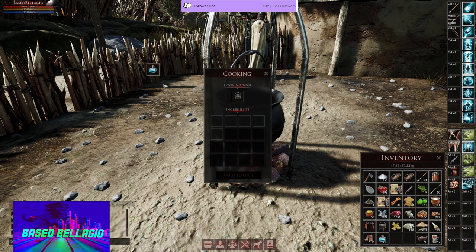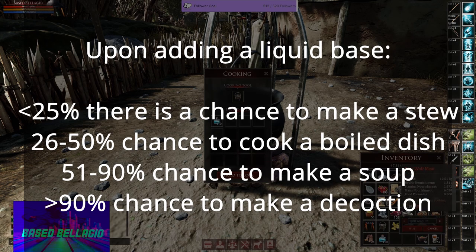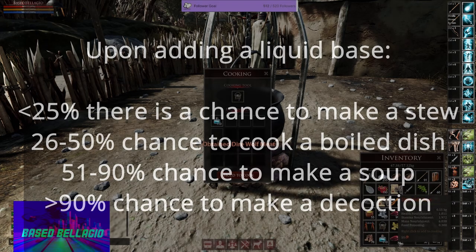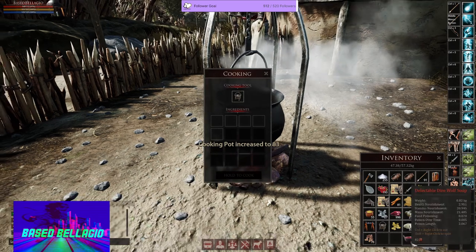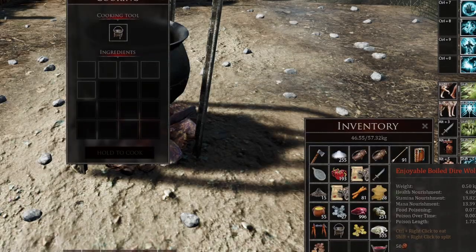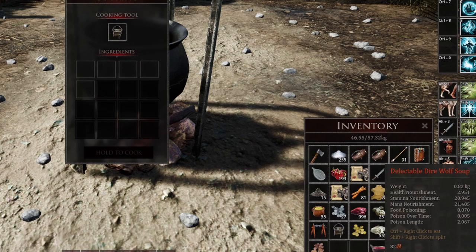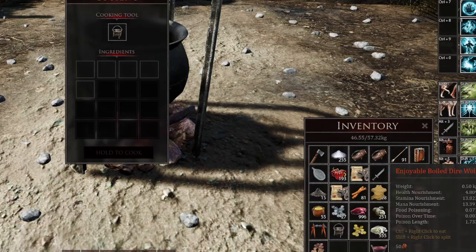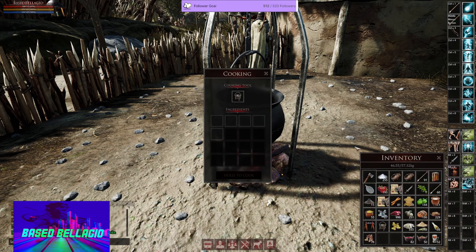If we wanted to make a soup now, we put 110 water and maybe 55 direwolf — and this should make a soup. Delectable direwolf soup. Now we have three different things to compare: boiled versus soup. The soup seems to give you more stamina and mana and a little bit less health, whereas the boiled gives you double the health and 50% less of the other two. So you really have to play around with it.